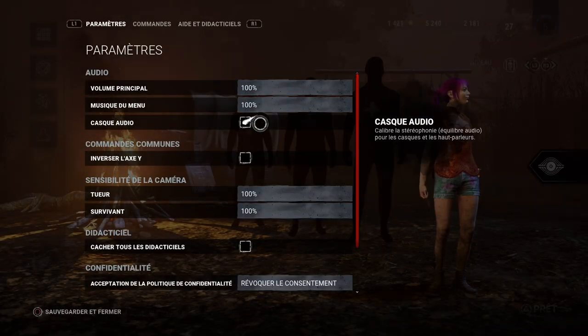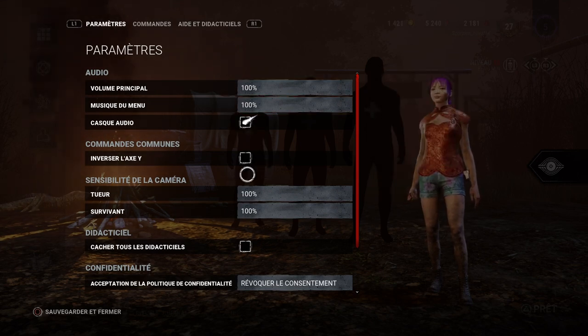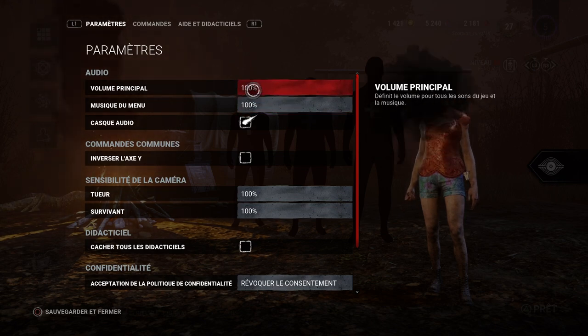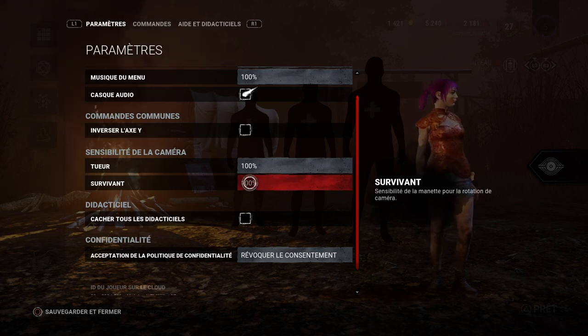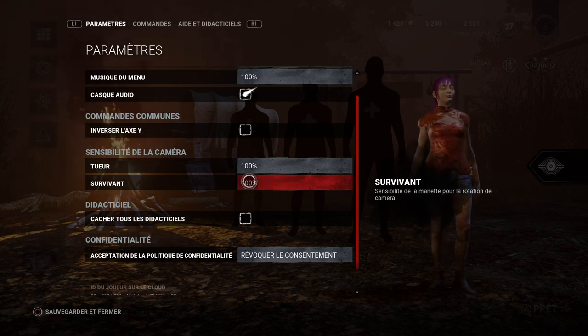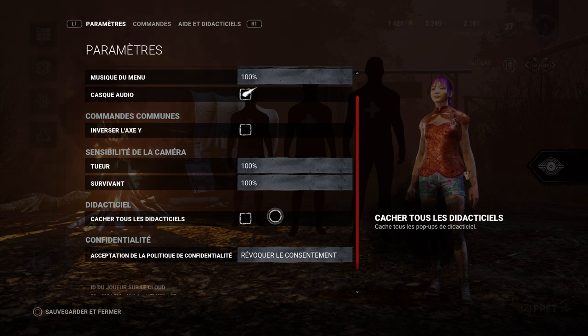Let's start with survivor, because that's where the buttons make the most difference. To start off, the sensitivity is very important. The volume on the game doesn't really matter because it only affects the menu, but for actual gameplay, the survivor camera speed here is really important because that will dictate how fast you can move your camera.